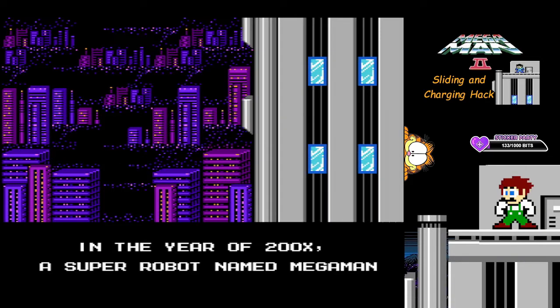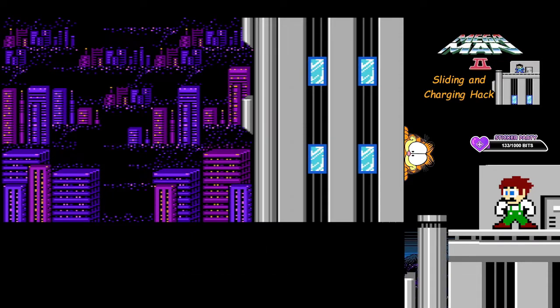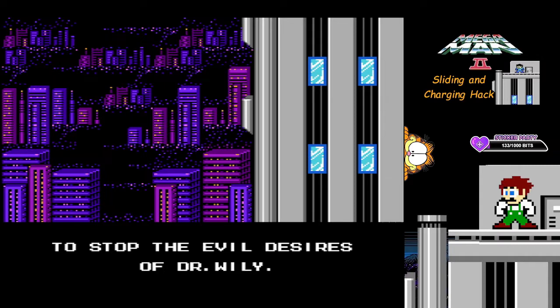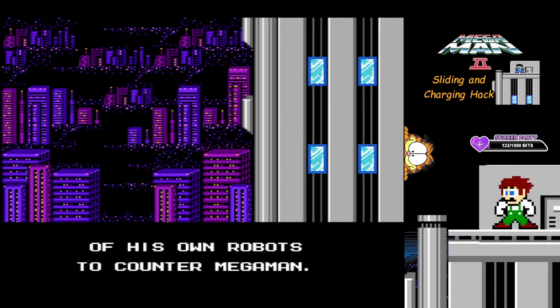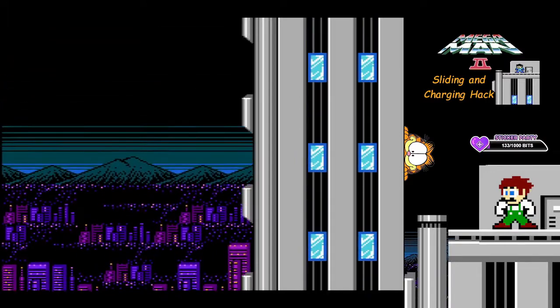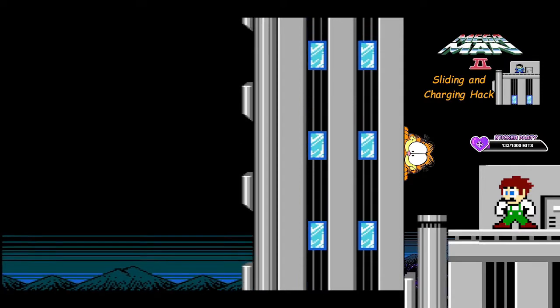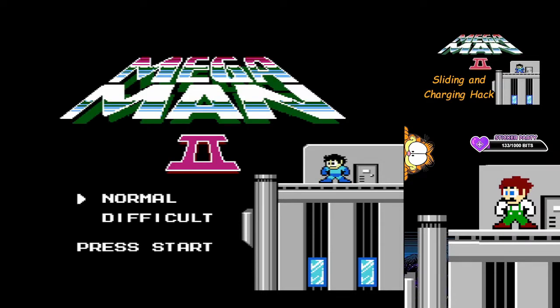We're gonna try out a new hack. This is the Mega Man 2 Sliding and Charging hack from Kuja Killer. This hack has a sliding and Mega Buster charging component to Mega Man 2, which I tried out earlier and it's a game changer. The sliding component is based on the physics of Mega Man 3, and the charge shot is the big ball of energy shot from Mega Man 5.